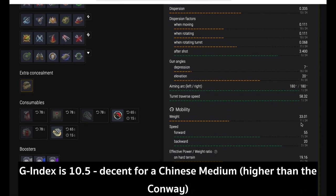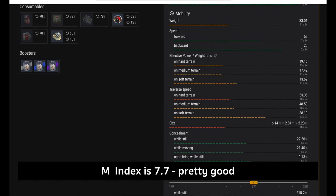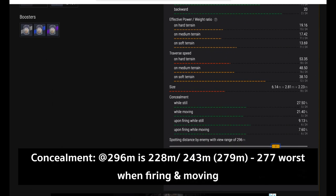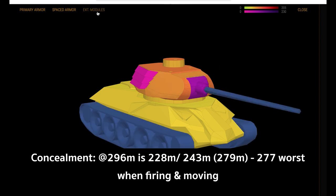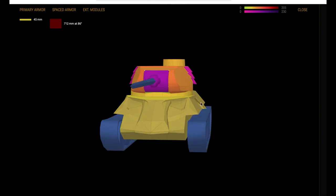Gun index is 10.5 — really good for a Chinese medium tank. We recently reviewed the Conway, which has a gun index of 10, so you're talking tier 9 TD gun handling. Mobility index is 7.7, which is also pretty good, mainly due to its top speed and traverse, though power-to-weight ratio is just okay. Concealment numbers: 296 meters stationary, 243 moving, and 277 firing and moving. View range is only 279, but it's actually not a bad scouting vehicle — not as good as a light tank but it can do that role.